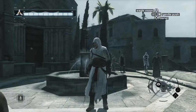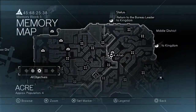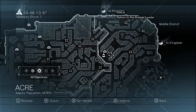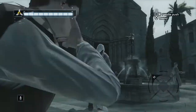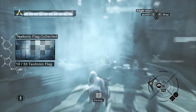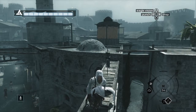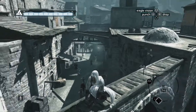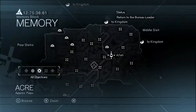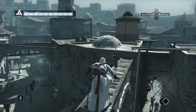Flag nineteen you can find on top of this fountain right by the church we were at a minute ago. It's here on your map — this time on the western side of the church — so just jump into the fountain and climb up to pick it up. Flag twenty is on another one of these archways going across the top of the streets. They really love these in this district, but you'll find it here on your map, so go ahead and get that one.